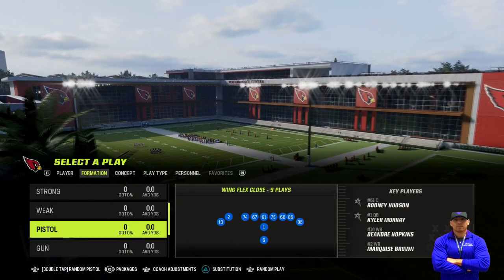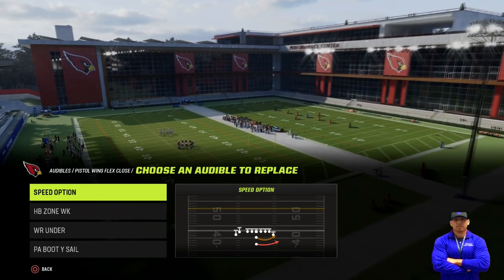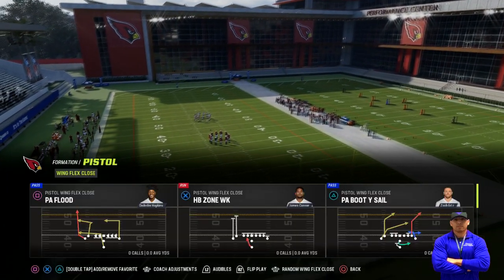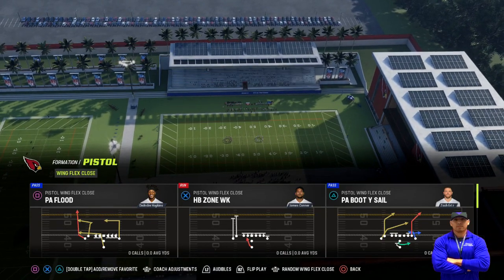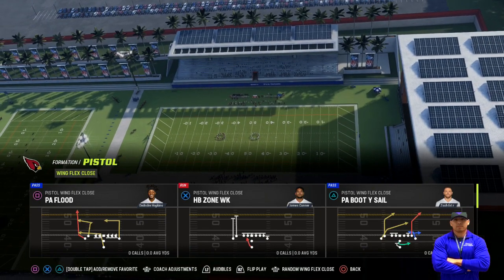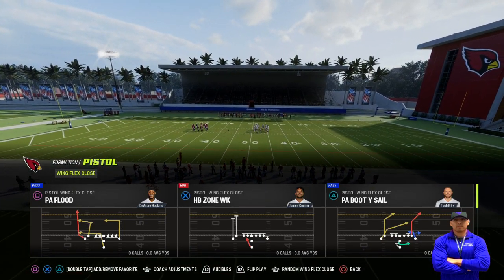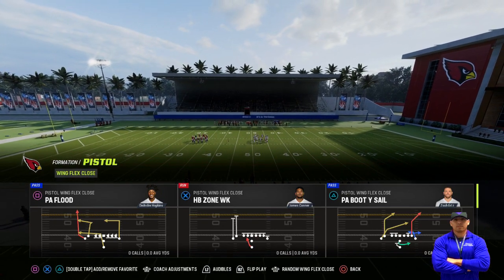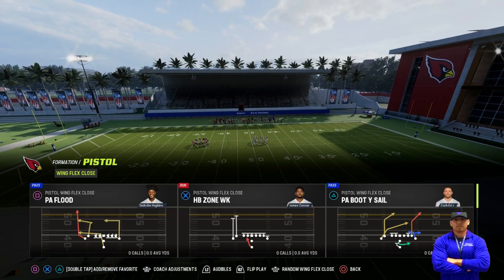He was also coming out in Pistol, and for that formation we're gonna have: Speed Option, HB Zone Weak, Wide Receiver Under, and Play Action Boot Sale. Before we continue, make sure you guys like the video. There's also a free guide at MaddenAlsters.com — go check the link. We're also hosting a tournament for a $1,000 prize, link is in the description.